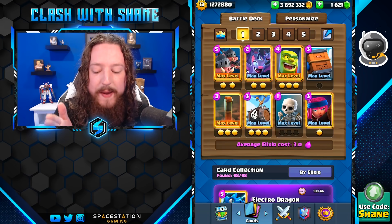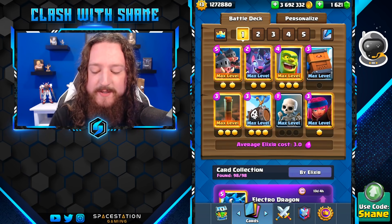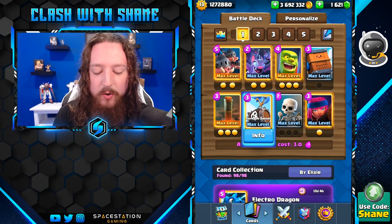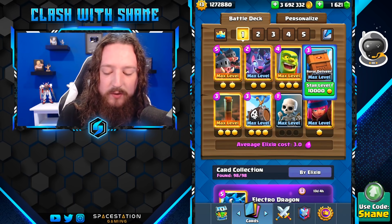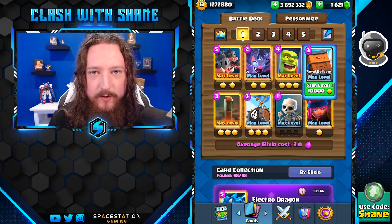First we have a 3.0 average elixir — it's a super fast cycle Royal Hog, Skeleton Barrel, Earthquake Swarm deck. Firecracker is OP, Earthquake is OP, so is the Goblin Cage and the Royal Delivery, making this deck a very strong contender in the current meta.